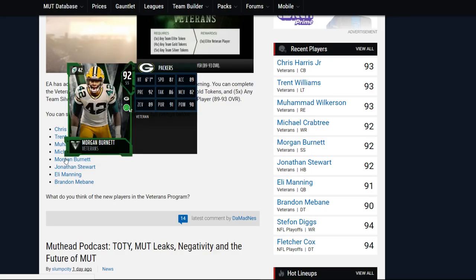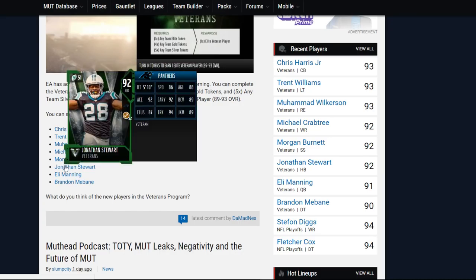Next card we have here is going to be Morgan Burnett with 87 speed, 89 acceleration, 92 playback, 86 tackle, 82 man, 89 zone, 91 pursuit, and 90 hit power.